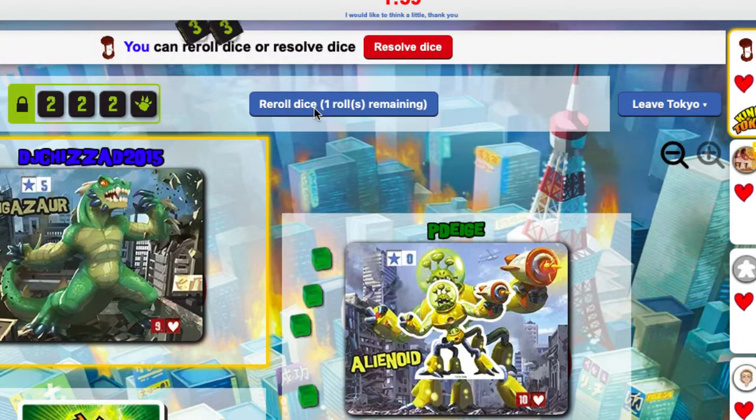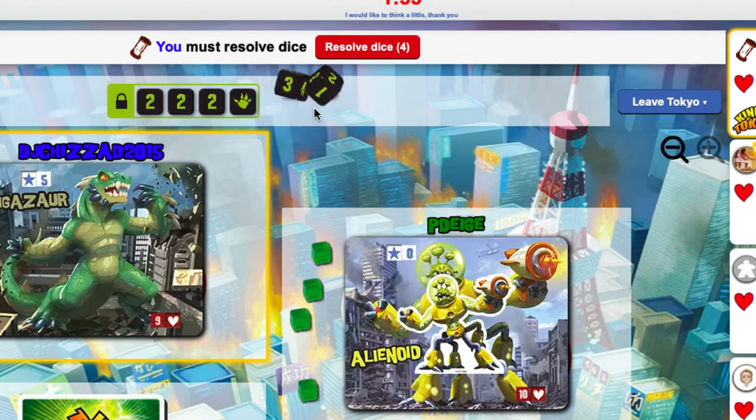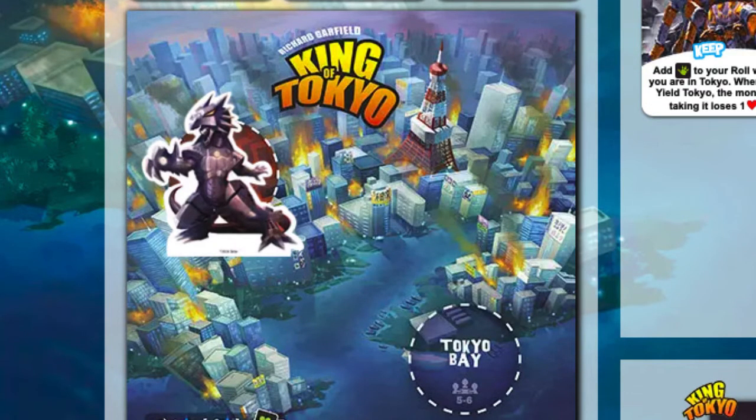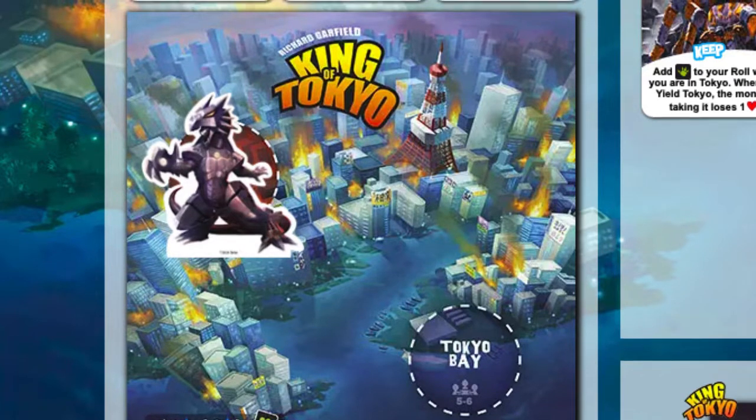After rolling, the player will most likely enter Tokyo City or Tokyo Bay if neither space is occupied. While in Tokyo, you cannot earn any heals. If your heart levels are low, players usually have the option of leaving Tokyo. While in Tokyo, you can smash monsters outside of Tokyo if you roll a smash. When you enter Tokyo, you earn a point, and for each turn you stay in Tokyo, you earn two victory points.